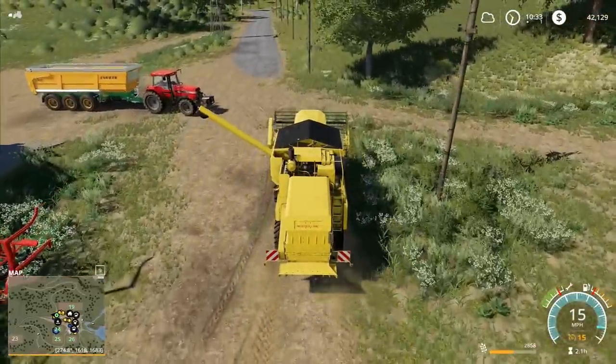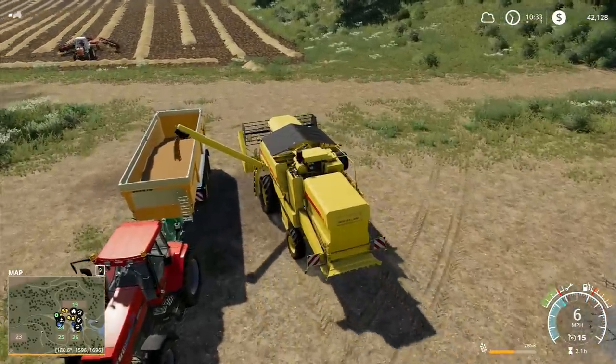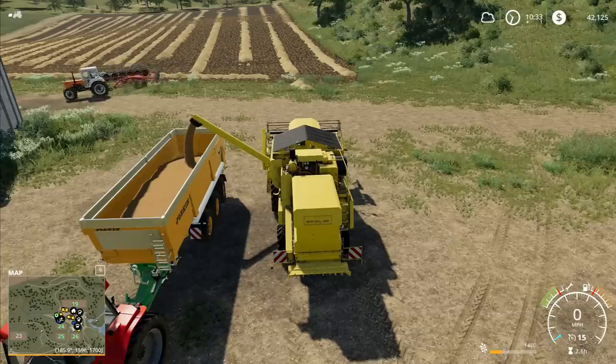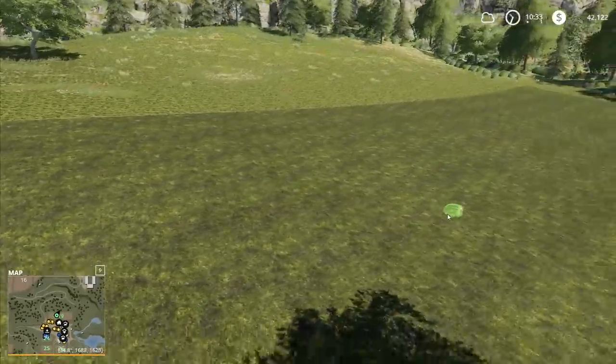We'll unload this into the trailer - we could just drop it straight into the infeed but we're going to run it down here. I'll hang this one over the trailer and empty out into the trailer, then park our combine up. We also need to get that pressure washer - I talked about getting one and said I was going to get it but I haven't done it yet. I'm beginning to think we should.